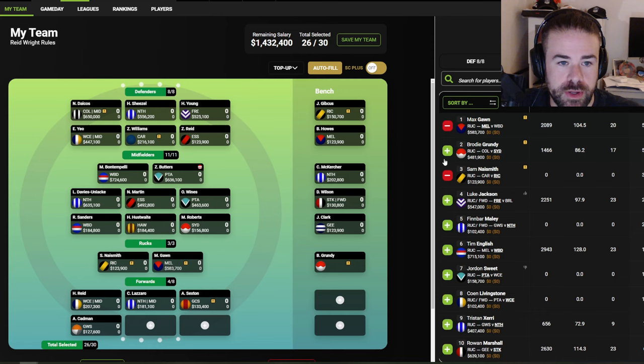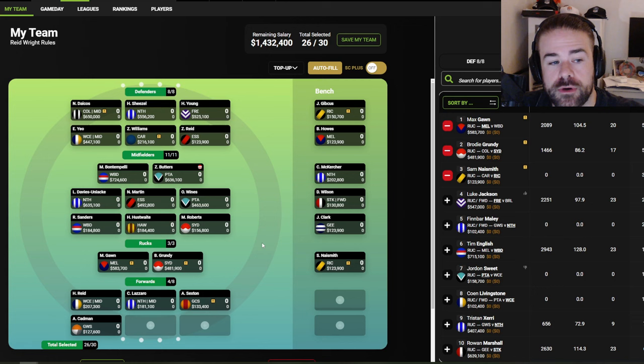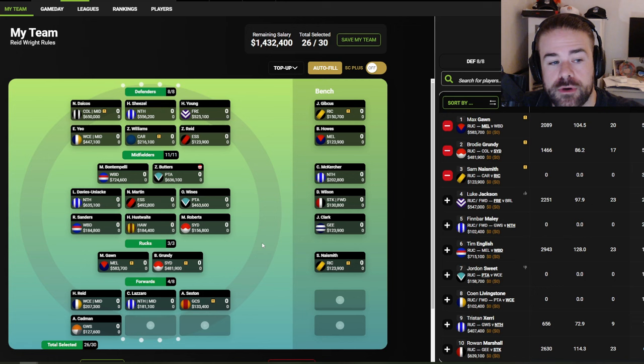In the rucks, we are still going Gorn and Grundy — I don't see a reason to change. If you really wanted to save money, you could jump off Gorn and go down to Cherry, but I still think there's enough value in his price. Round zero was the exception, not the norm for him. He's priced at 105 and put in a much poorer score — around 70-80 — so the break-even is working against him early, but I think he'll turn it around.